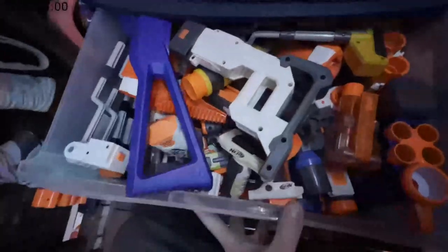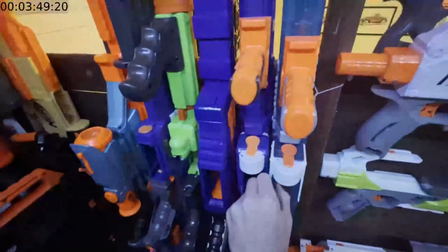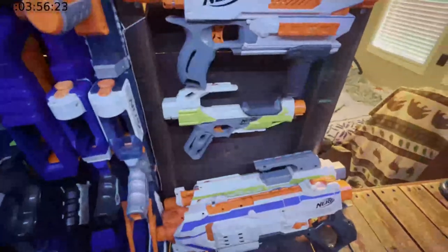Moving over here I have electronic blasters, and of course the Terror Scout that I thrifted. Over here I have springers — nothing really special, I mean I guess the Sonic Ice Retaliator — and then I have Modulus goodies.